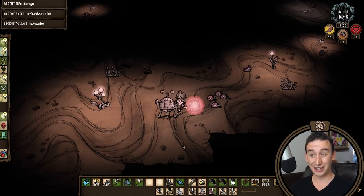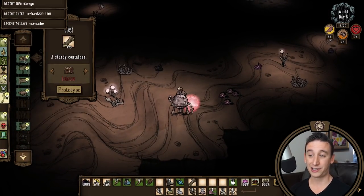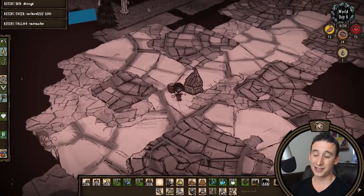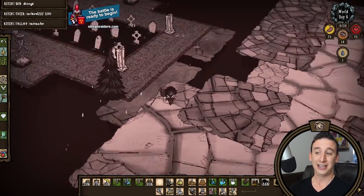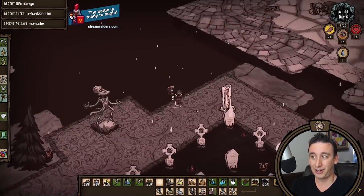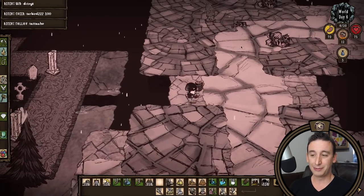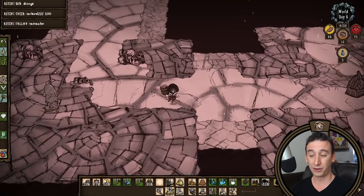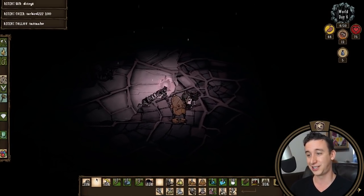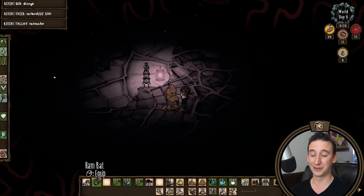I'm gonna try to be as hands-off with this ruins clear as possible. Also while I'm at the alchemy engine I'm gonna prototype a chest so that I can throw that down at the pseudoscience station. Day six we head into the ruins and the very first thing I see is a developer graveyard in the middle of the ruins. I've actually never seen a developer graveyard in the caves, so this is a lot of firsts for me. This is one hell of a map. In the description I'm going to post the seeds for both the overworld and the caves so that if you have the gem core mod installed you can use this seed.